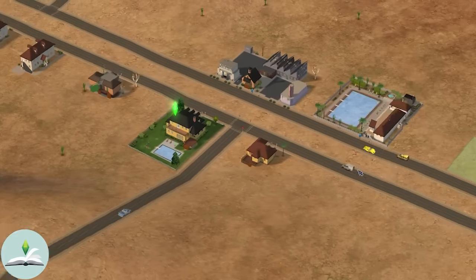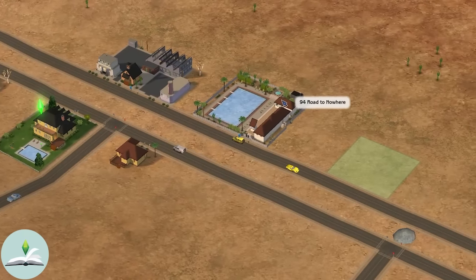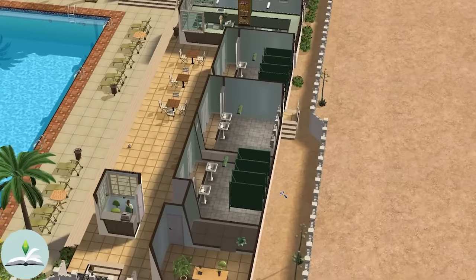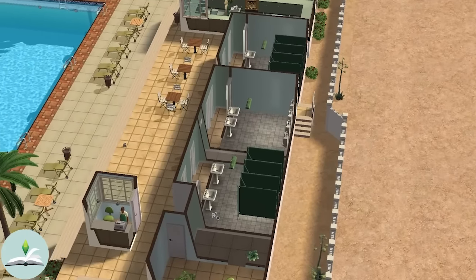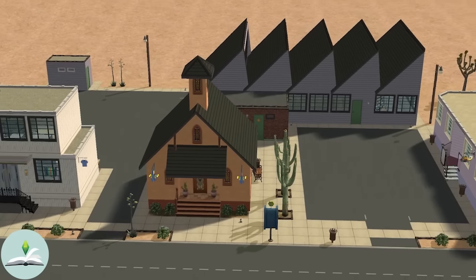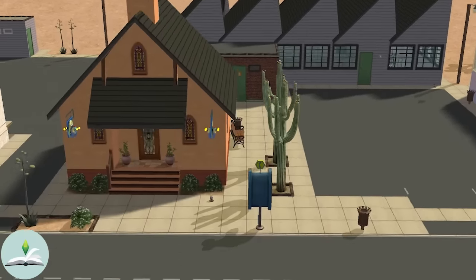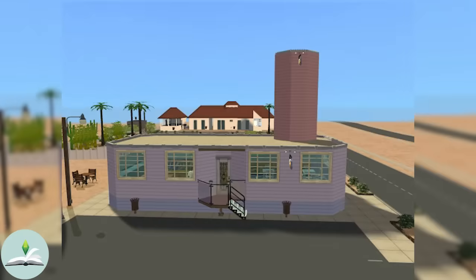Strangetown's community heartbeat pulses weekly through its two lonely community lots: a large swimming pool that echoes with the laughter of ghosts rather than children, and a cluster of decommissioned military buildings now serving as the town's only clothing, grocery and game stores. It's as if the town itself is stuck in a limbo, clinging to the remnants of life through these repurposed structures.